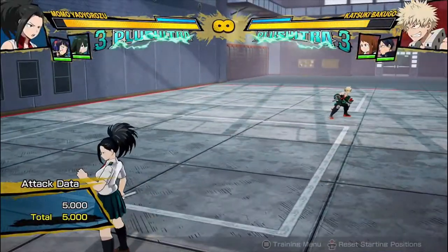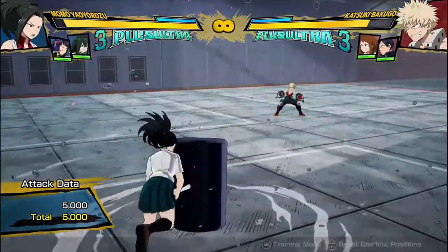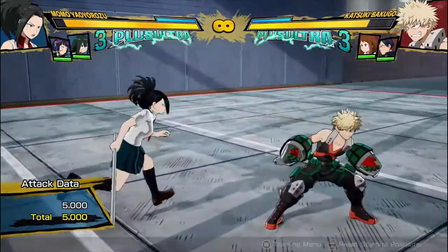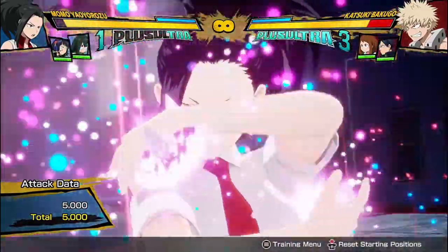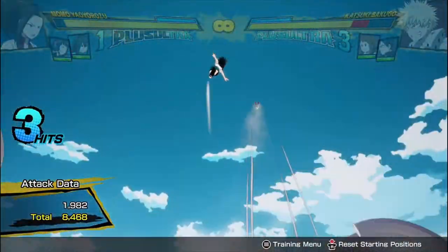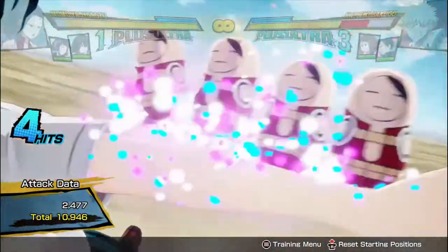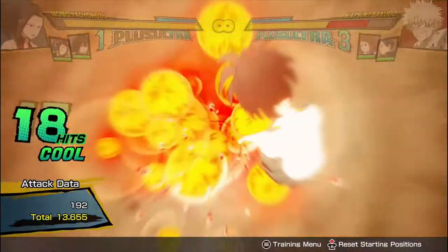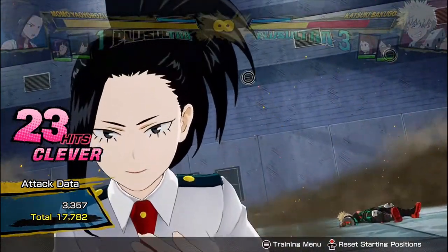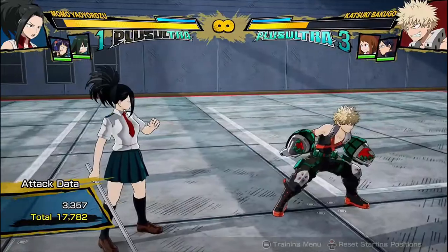One good thing about it, kind of like 100% Deku's, she actually has an option select off of it with her Plus Ultra 2. So if I do her red attack, I can just mash the Plus Ultra 2 button. If it misses, it doesn't do the Plus Ultra 2, so it doesn't waste my meter. If it does hit, the Plus Ultra 2 will come out and you get a huge amount of guaranteed damage. This is really good because if you ever have your Plus Ultra 2, you may as well be doing this whenever you do your red attack. There's no way for them to break it, so you've just gotten 17,000 to 18,000 damage just because you hit a red attack — completely guaranteed.